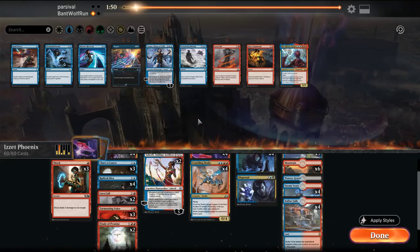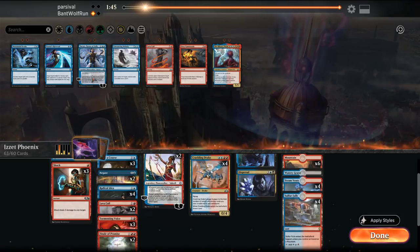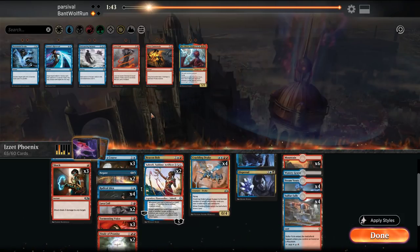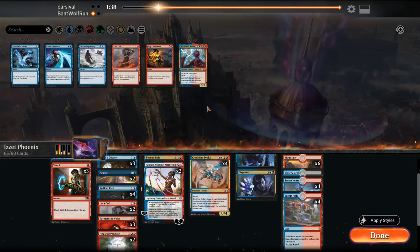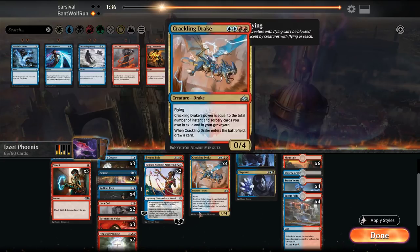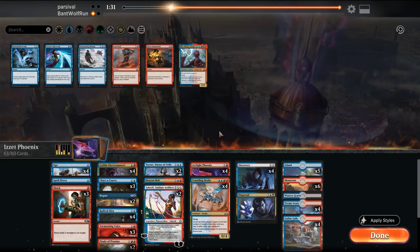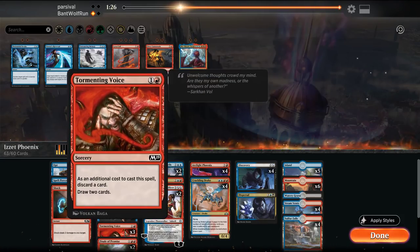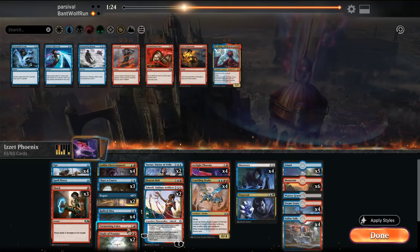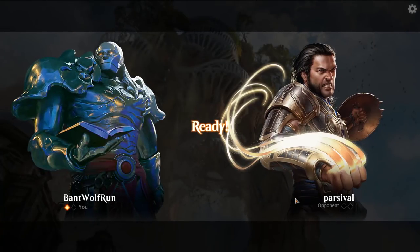In this matchup, Spell Pierce is decent, Negate, Narset's. I'm a little worried about Niv — the reason being it's a not-a-may ability. Take out the Lava Coils, take out Tormenting Voice, and just run it like this. I don't really care about Pterramander that much — at worst it just trades with one of our creatures.